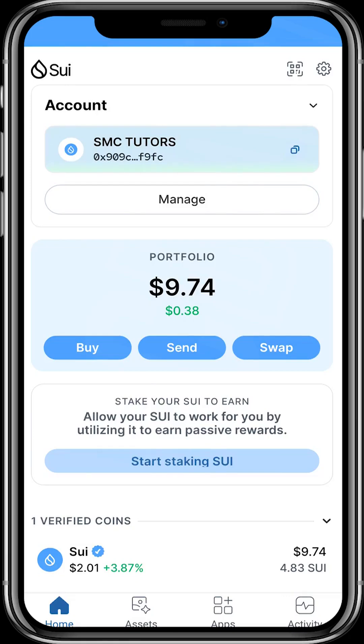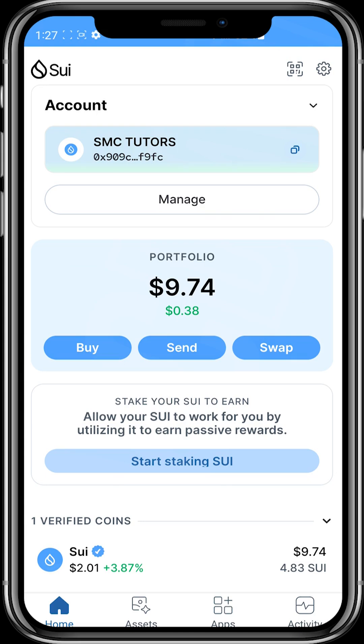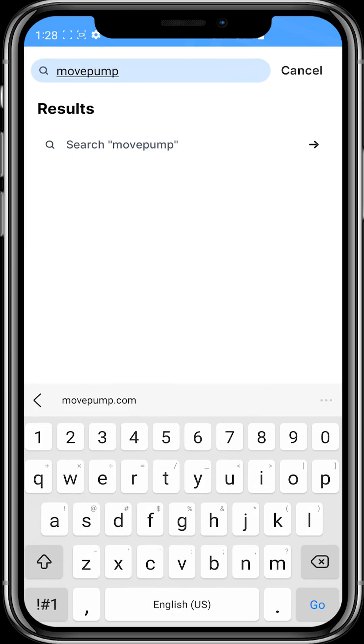Welcome to another SMC tutorial video. In today's video, I'm going to show you how to use the MovePump platform to get in on SUI tokens early. The MovePump platform is where SUI tokens are launched. To get started, you need to have your SUI wallet, fund it with SUI, then head over to apps and enter the URL movepump.com.